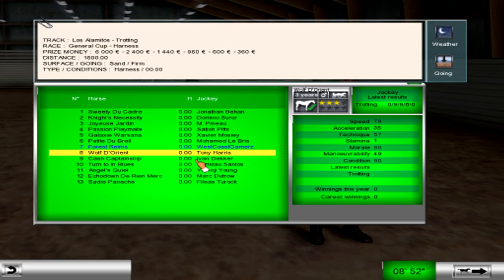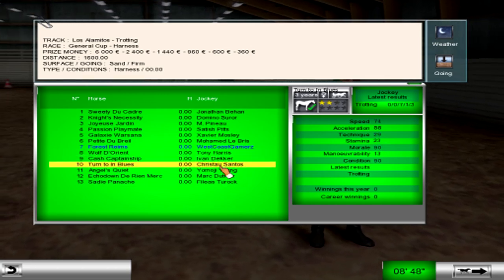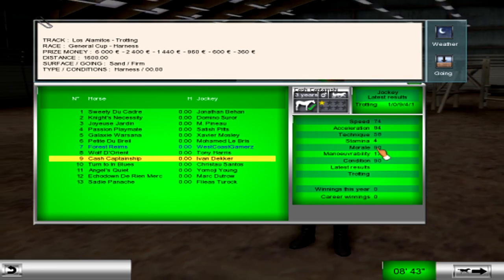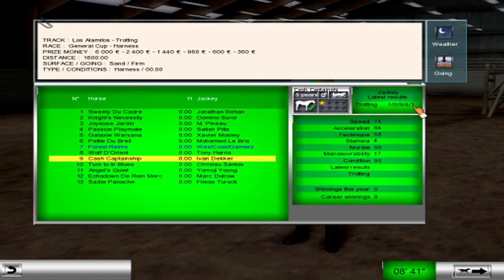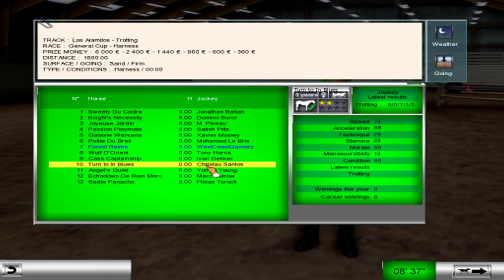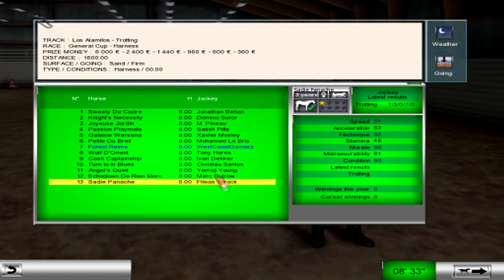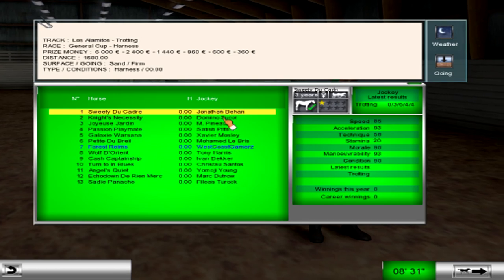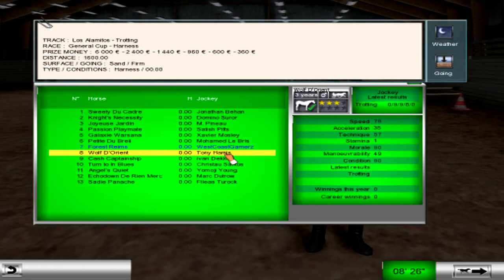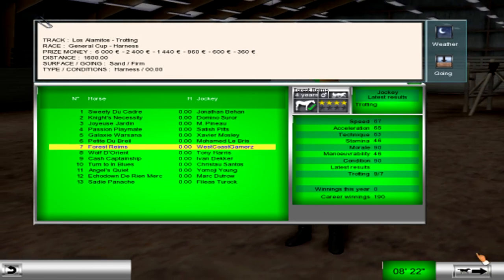Look at the rest of the field. Wolf has one stamina — but watch, this horse ends up winning or something. Captainship has four stamina, and his last five races were first, disqualification, ninth, fourth, and first. Just doesn't make sense. Stamina to me is such a huge part of this game, and some of these horses have terrible stamina and they're winning. Then horses with great stamina can't even place — it makes no sense at all.